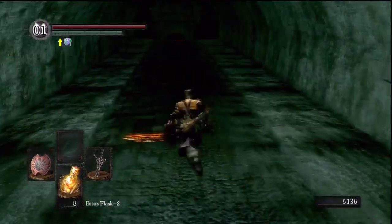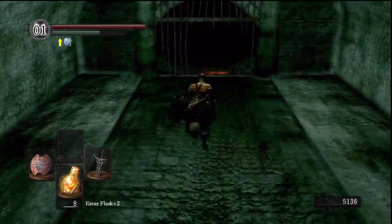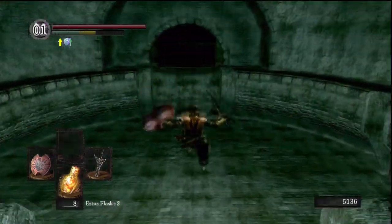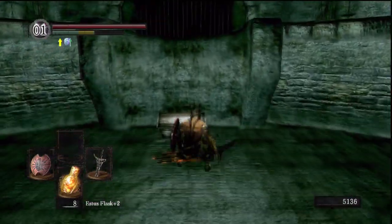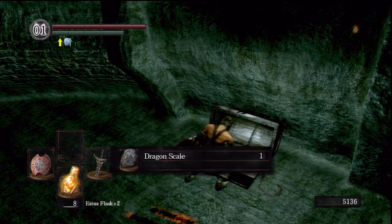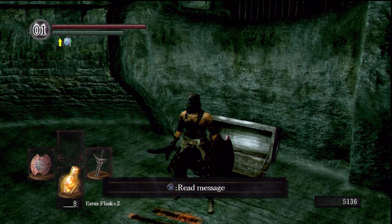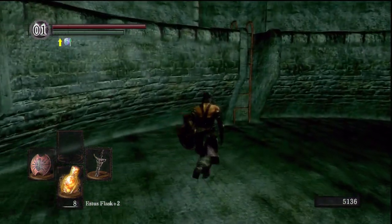Hey guys, we're here to talk about delicious dragon scales. Our first is in Blighttown at the bonfire at the bottom of Blighttown, before you fight Quellag. Come to the end of the tunnel that the bonfire is in, open up this chest and you'll grab your first dragon scale. To get out of this pit, just take that ladder.